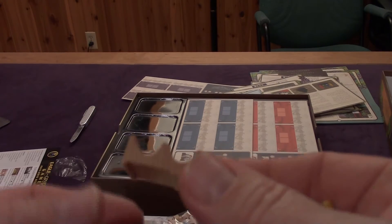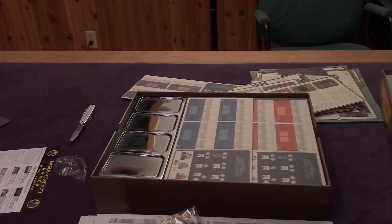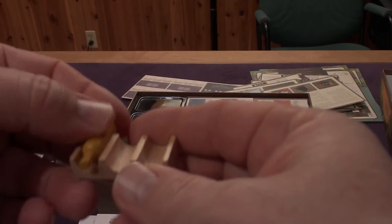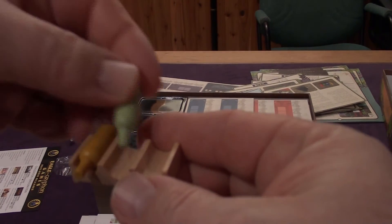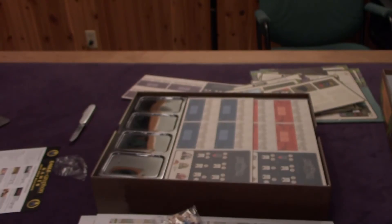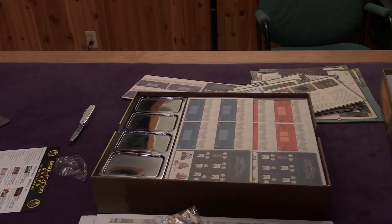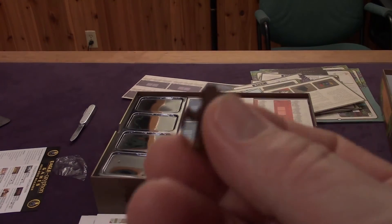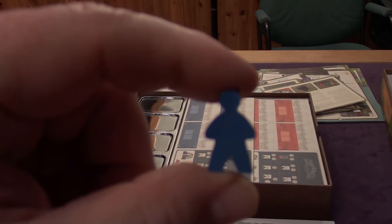Here's some close-ups of some of the pieces. This looks like — I don't want to guess — but it looks like it might even be a wine rack. And it is! We've got our little bottles of wine here. The meeples look pretty cool — there's a different brown guy who looks like a farmer; he's got a little scythe. And a standard meeple.